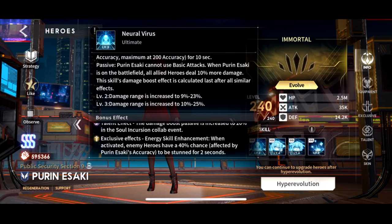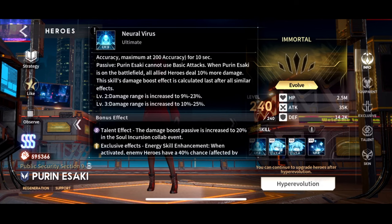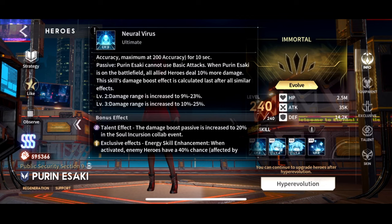The exclusive effect enhancement: when activated, enemy heroes have a 40% chance to be stunned for 2 seconds — also affected by accuracy. So 200 accuracy makes it an 80% chance, and 300 accuracy makes it 100%. Right from this first ability we can determine we want her accuracy between 200 minimum and 300 maximum. The talent effect — damage boost passive increased to 20% in the Soul Incursion collab event — is very unfortunate because that event is probably gone after two weeks, making this talent effectively useless.